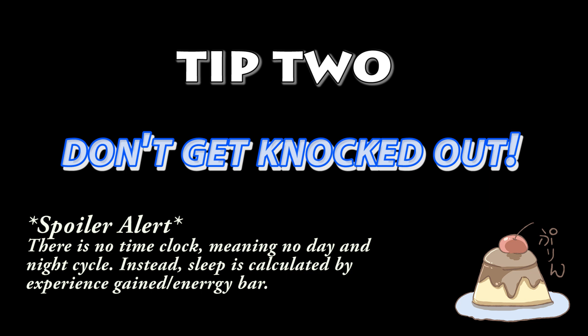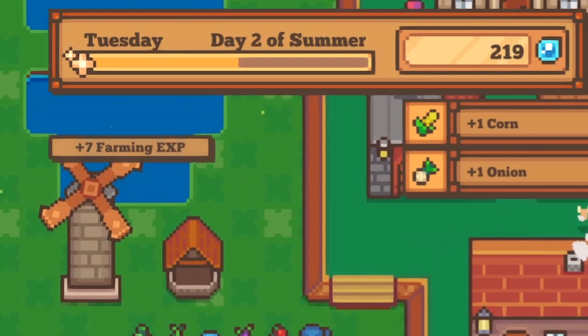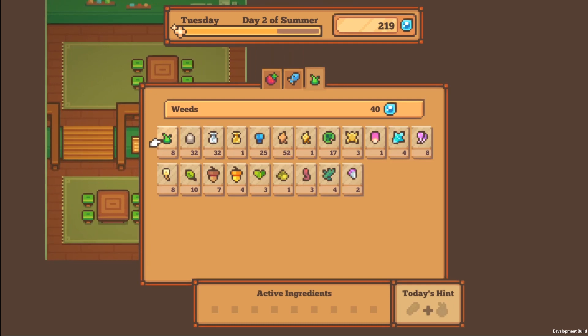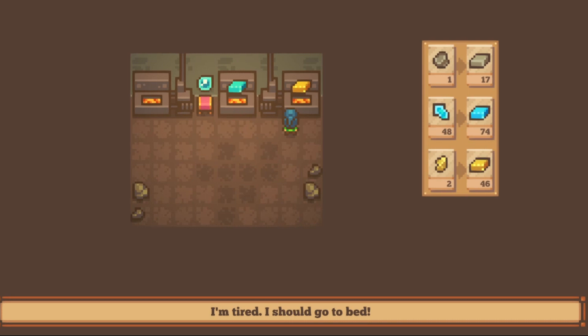The second tip is don't get knocked out by spending all of your energy. When I first started playing, I had no idea where my energy bar was. It is the top bar that is filling up with EXP right on the very top. You can see that it fills up with me doing different tasks like gardening, cooking, and fishing. When you're about to reach your full bar and there's no space left, it will tell you that you're tired and should go home to bed. And you definitely should, otherwise you'll wake up the next day with a lot less energy.